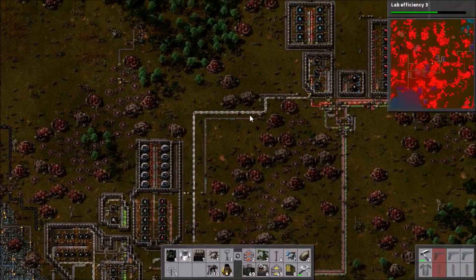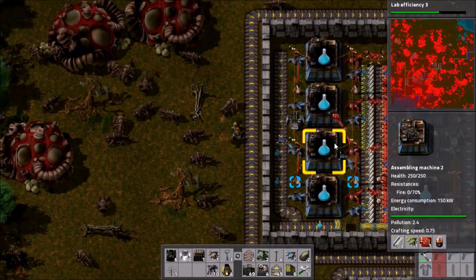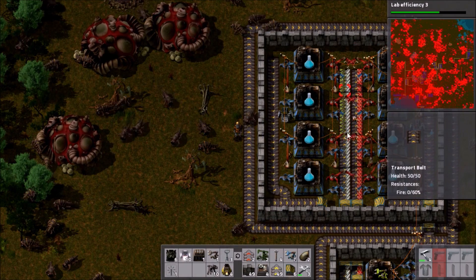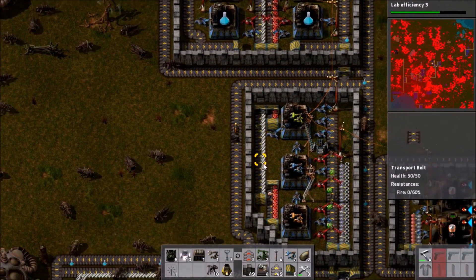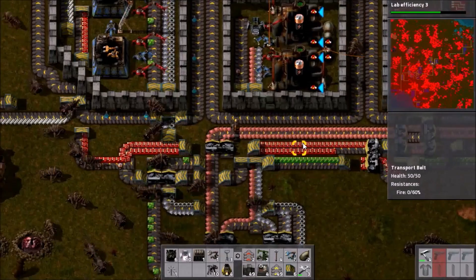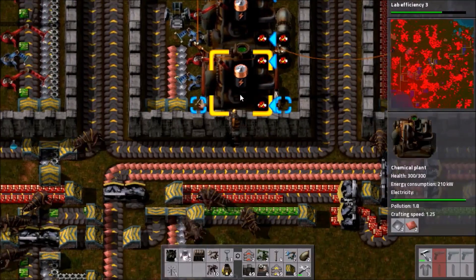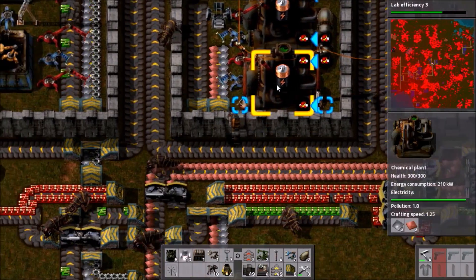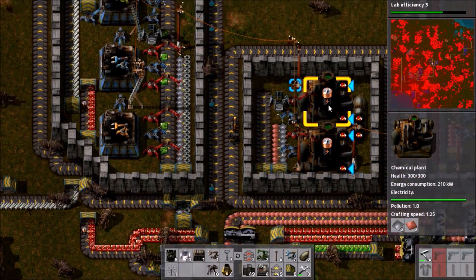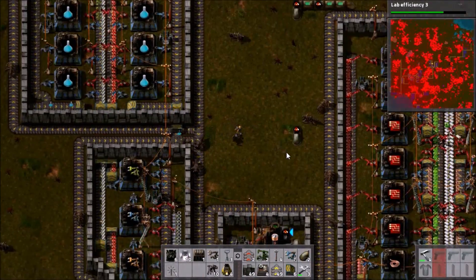It looks like all of the blue science stuff is going, which is excellent. Actually, it's not quite there - we don't have a build-up of batteries, and in fact the supply of smart inserters is running down. The reason for smart inserters running down is circuits. And batteries - there isn't a clear reason. I think we might just need more chemical plants making batteries. Sulfuric acid is completely filling the pipes, so we may actually just need more chemical plants making batteries.